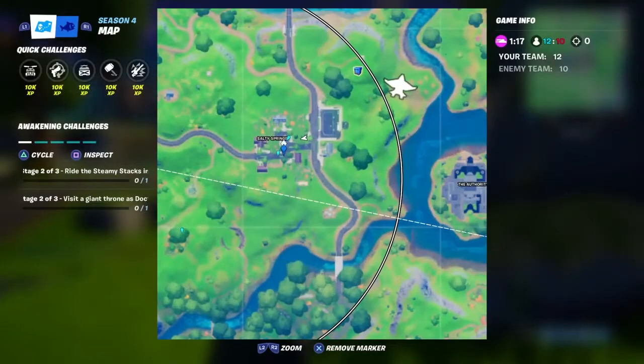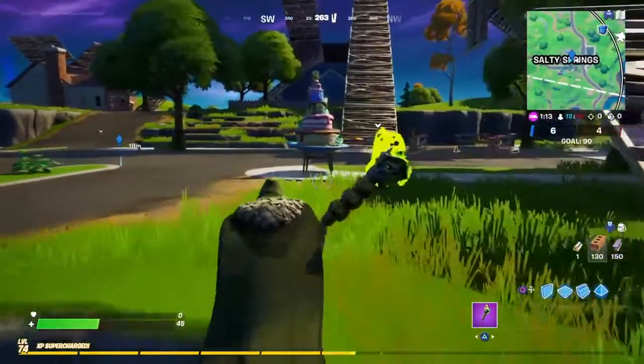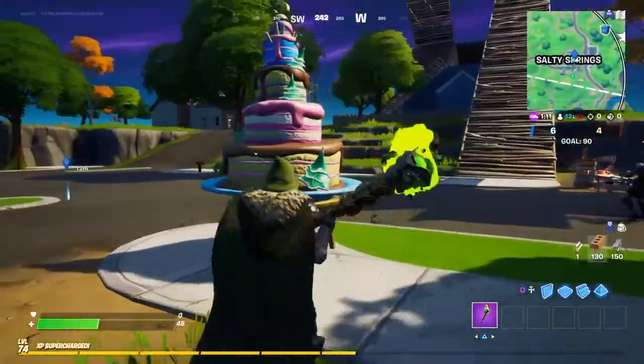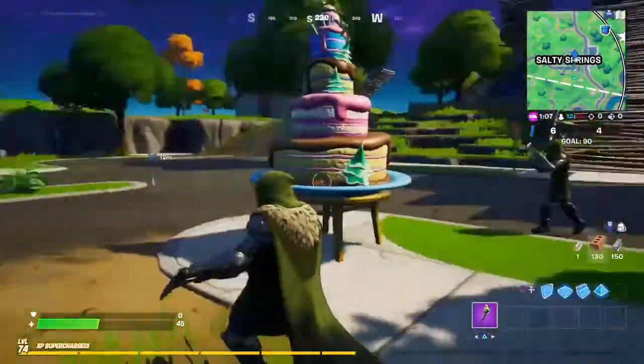The third birthday cake is right smack bang in the middle of Salty Springs. I was doing this in a rumble match so a lot of chaos has happened. That is the third birthday cake location.